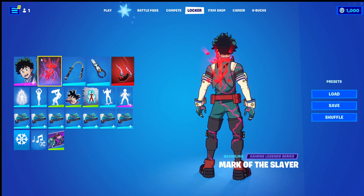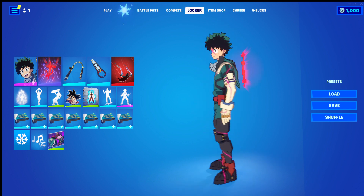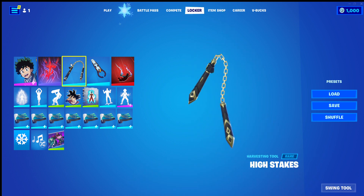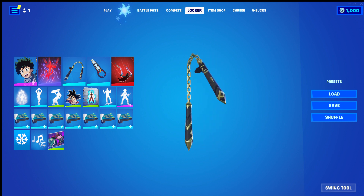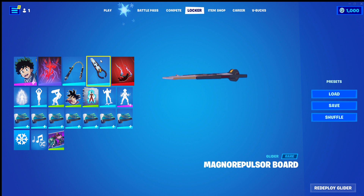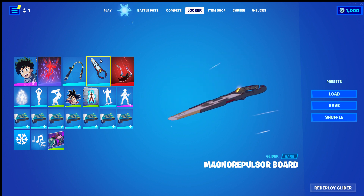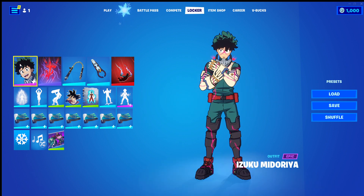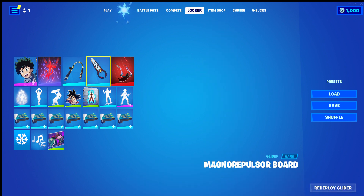The back bling is Mark of the Slayer, which I think works really well on Izuku. The High Stakes is our harvesting tool — I think this works just awesomely. The glider is our Magno Repulsor Board, the only cell shade glider I think I have, and I think it works well with Izuku — the colours are nice and they work well.